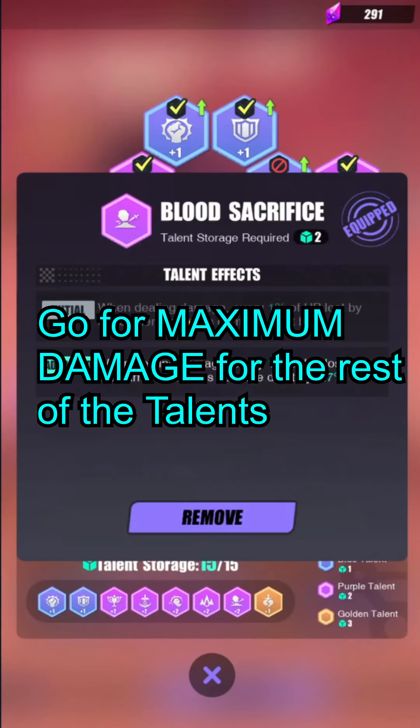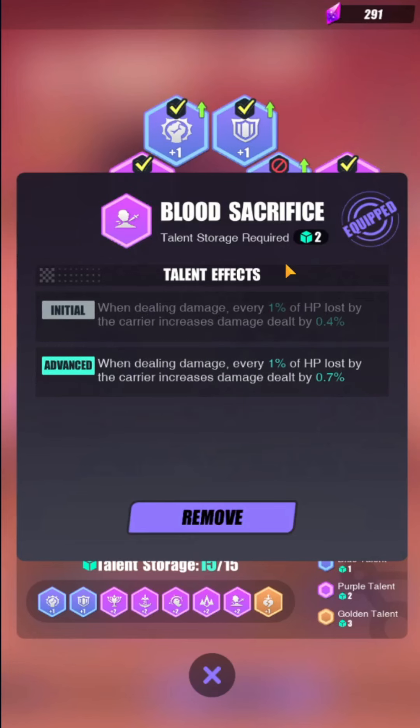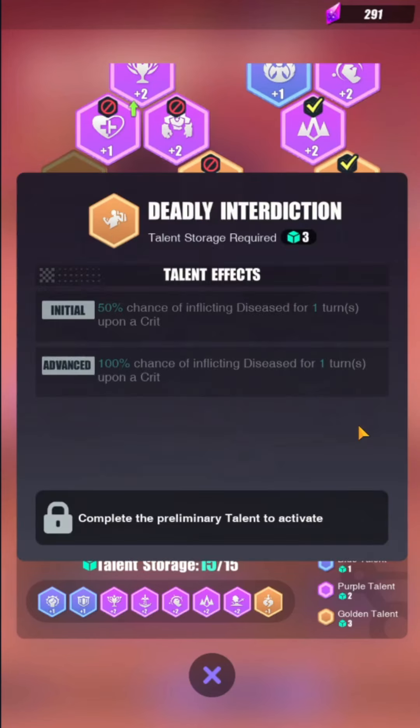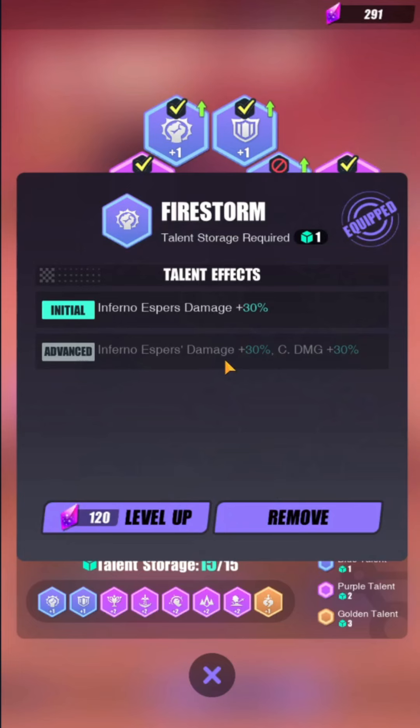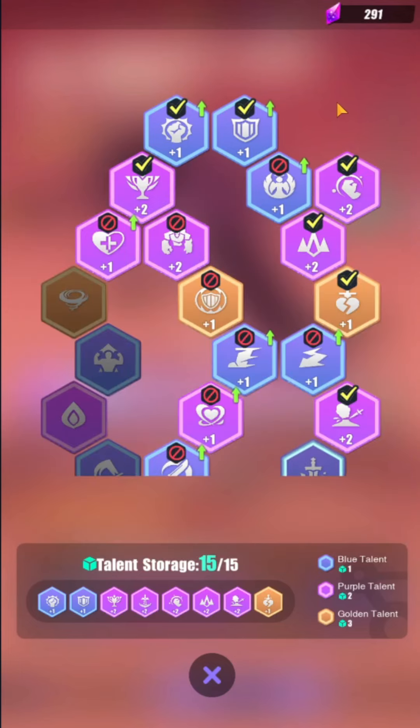The rest of the talent tree is damage increase. I went for Blood Sacrifice: when dealing damage, every 1% of HP lost increases damage by 0.7%, up to 70% — very good. To reduce RNG further you can take Deadly Interdiction, but it costs three points for 100% disease chance, and since you already have Embla it's not needed. There's also an all-espers damage increase node and an elemental advantage node that greatly boosts Daji's damage.